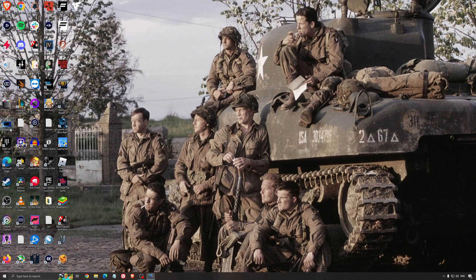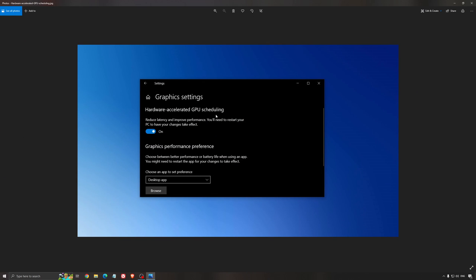Another thing I recommend is Hardware Accelerated GPU Scheduling. Search for graphics settings. You will need an Nvidia 1000 series card or more recent. It will really help with bottlenecks — if you have a 1050, 1050 Ti, 1060, even a 2060, you can expect a nice 2% to 5% FPS boost, and also less stuttering. I really recommend using that.